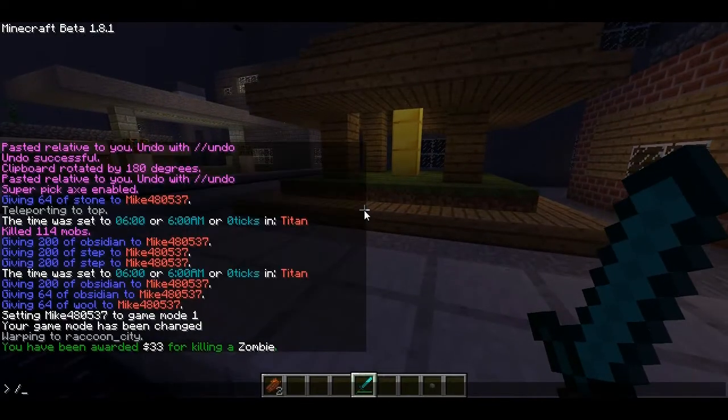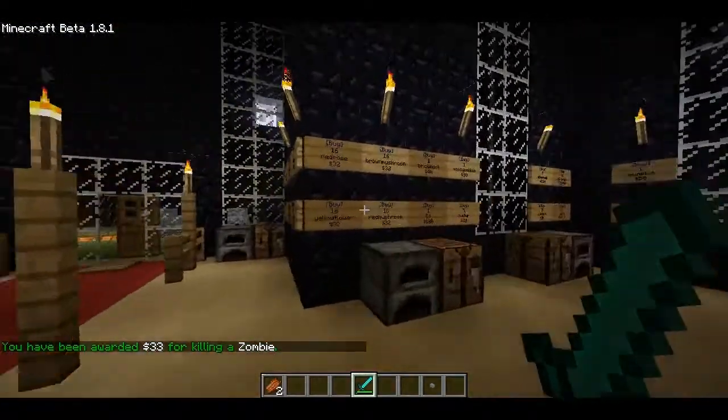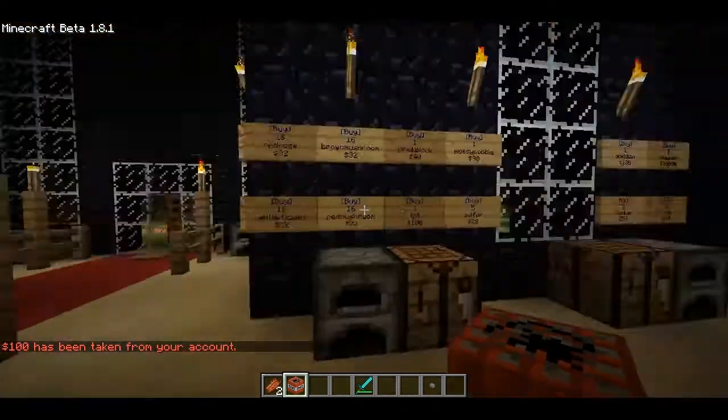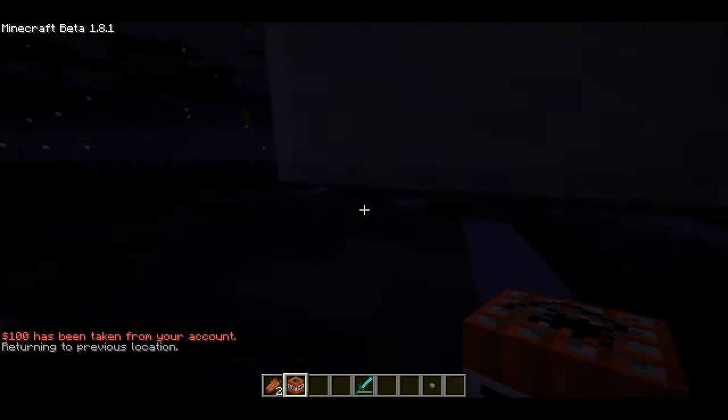The point is basically every time you kill a zombie, you get money. I have shops set up like at spawn where you use your money and then you can buy whatever you want. So like let's say I want a TNT, I just right-click it and then it just gave me a TNT right there. But obviously I wouldn't have those kind of shops in the zombie world.